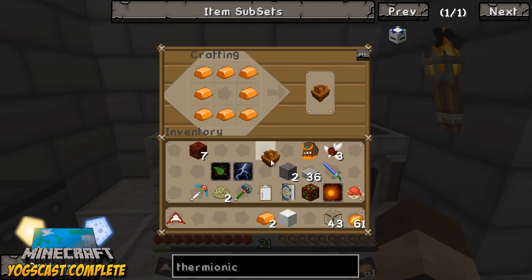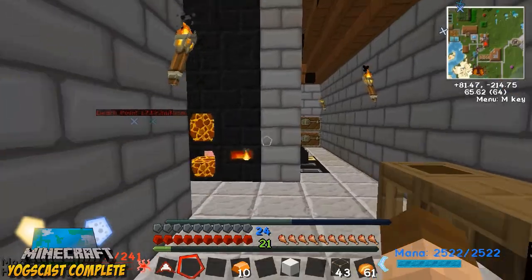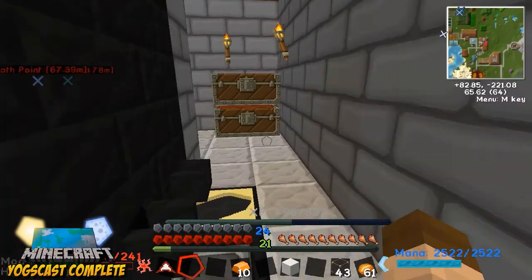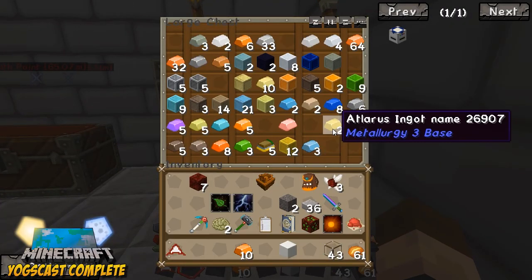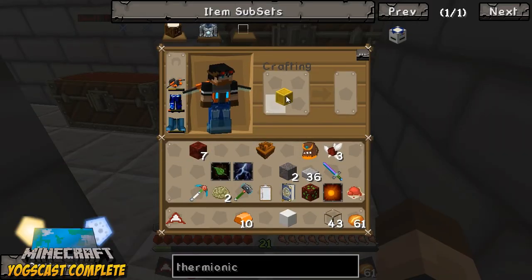We need a sturdy casing. We're going to need four gold, a chest, and three glass. Let's check for gold — yeah, okay, we got plenty of gold. More than enough.